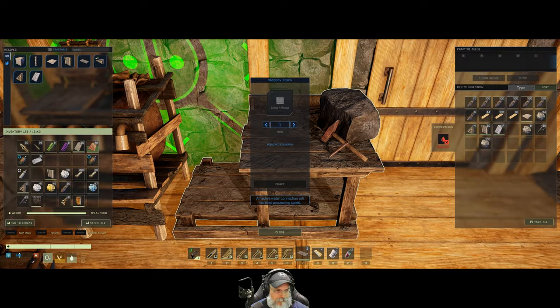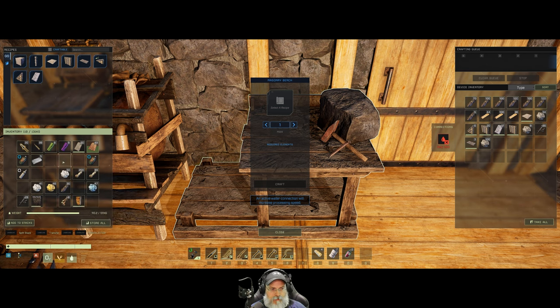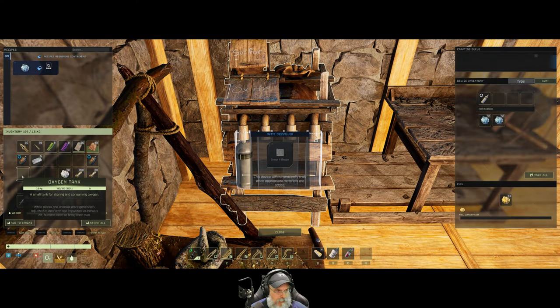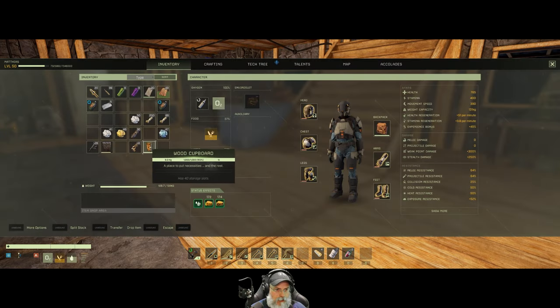I kind of like the higher pitched roof anyway so I've decided to leave it in place because it makes things a little more spacious. At least I know now that you can do half wall vertical pieces if need be.